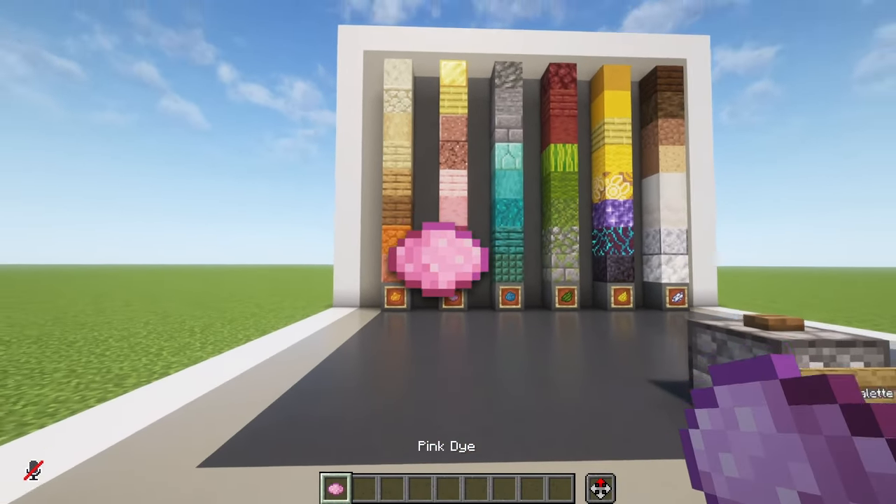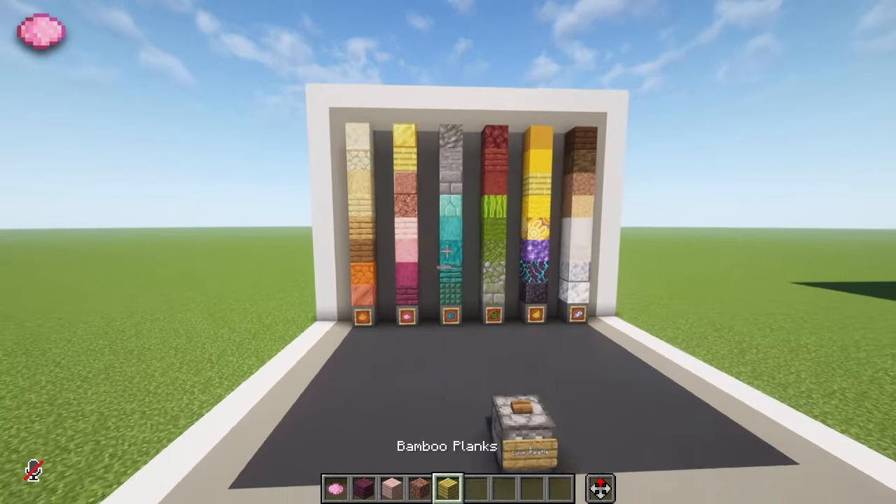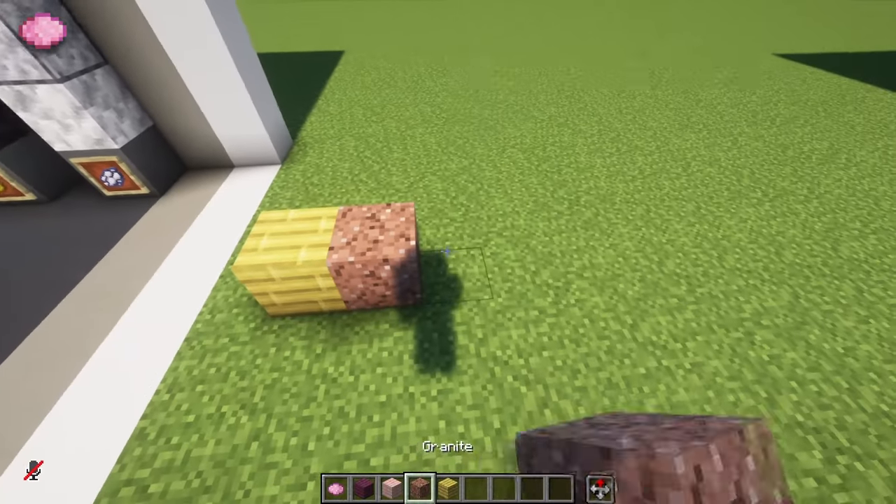We got the pink palette. I like it, it's one of the most vibrant ones I would say, and it's a good one because we have all of these blocks that have smaller versions of them like bamboo, granite, cherry and crimson.